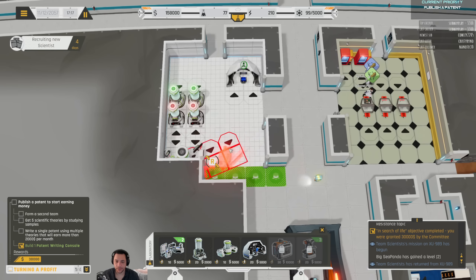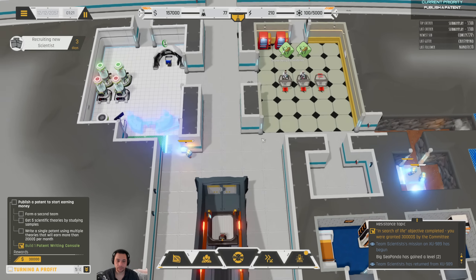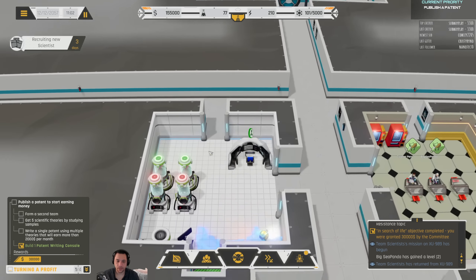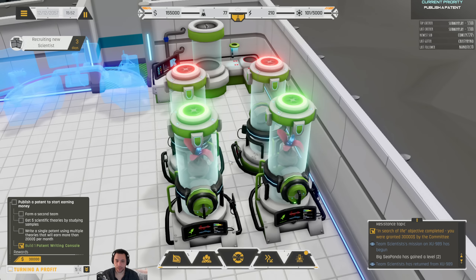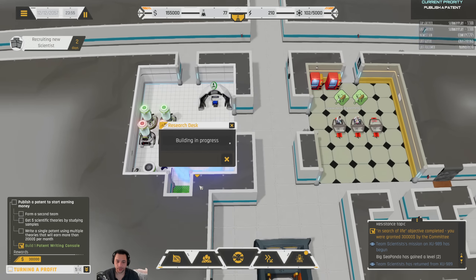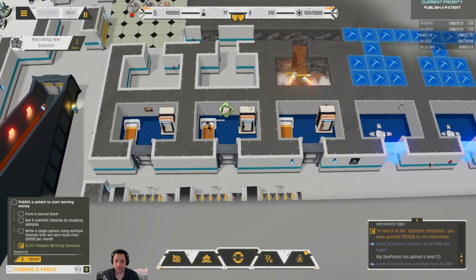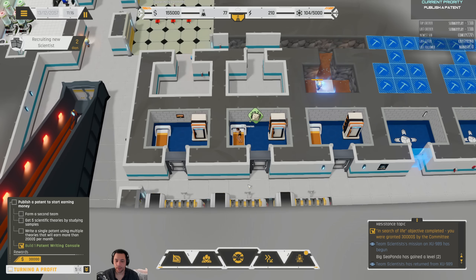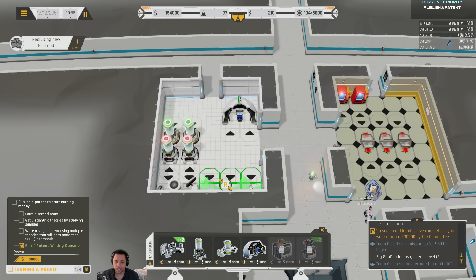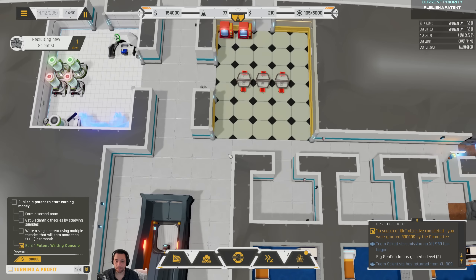We'll go ahead and get a research desk and plop it in there. So there are the samples grabbed from that next world — they need to be studied, and each one is going to reveal patent opportunities. We have our scientists resting. You don't want to burn them out — burnout is really a bad thing. It takes a long time to recover in a med bay. So give them some proper rest. Be kind.